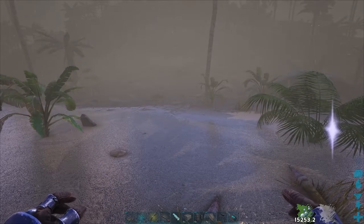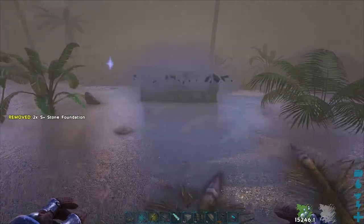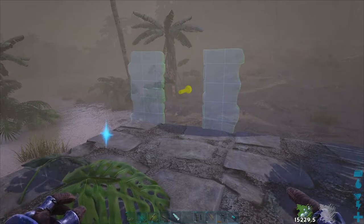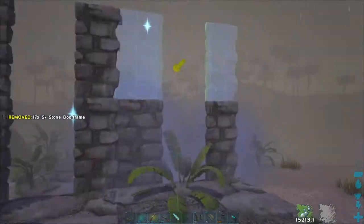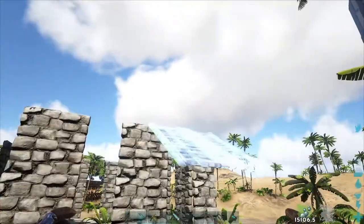I recommend using stone for most of the traps. Now let's build our trap. Place foundations three by three, then add door frames to two wall heights, and finally a ramp three by two.